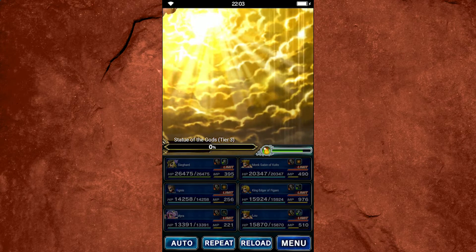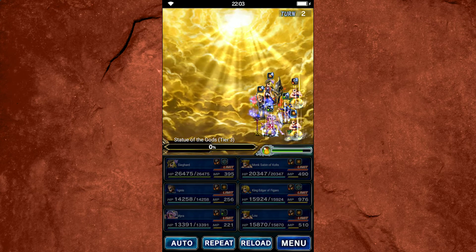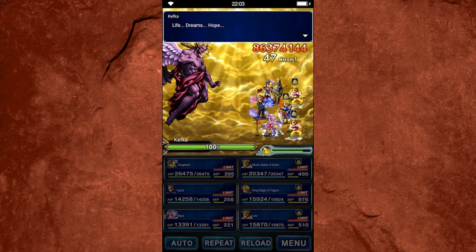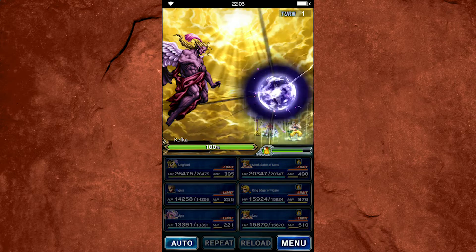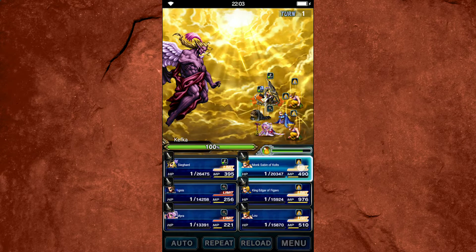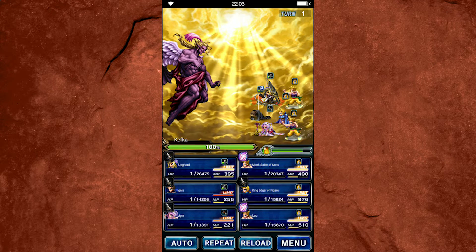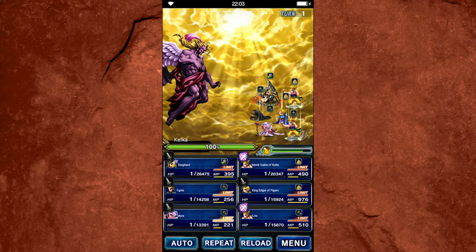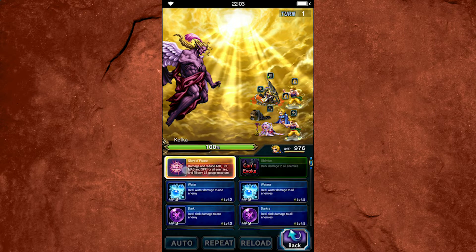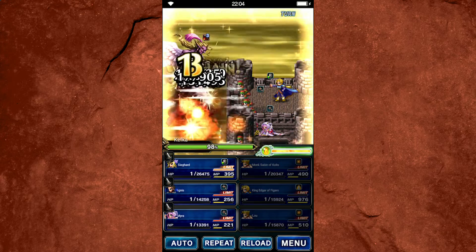Now we get to fight the real boss. Sorry if there were any mechanics in those earlier fights that I didn't cover, but basically draw attacks or Provoke with magic cover is going to handle most of the mechanics. First things first, you get Gravigad, which is actually really nice for Sabin because that activates his super strong Limit Burst. So this turn I'm going to just Limit Burst with him — it's basically a free LB. He's not imbued or imperiled so it won't do as much as it could.